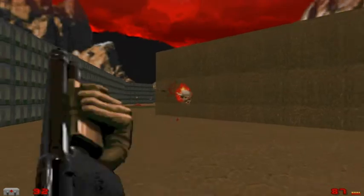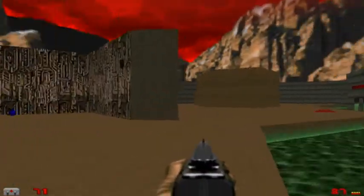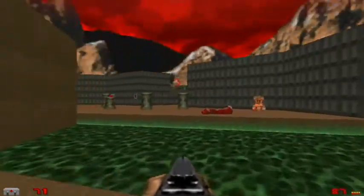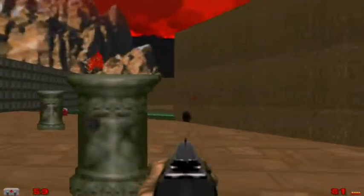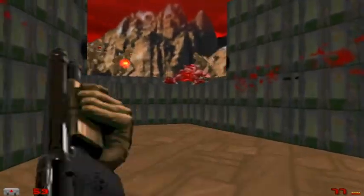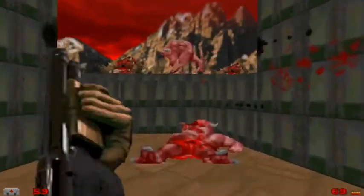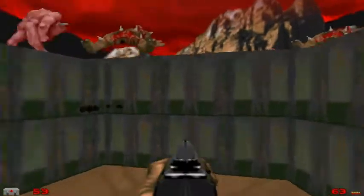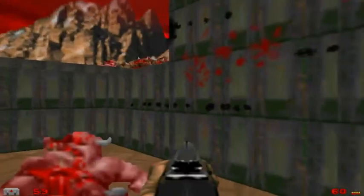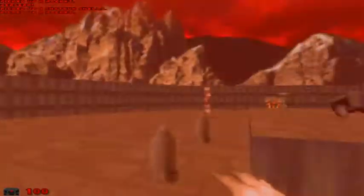Watch out for the occasional Lost Soul. Once they're cleared, before we go any further, let's explore things real quick. We'll go up here and take out the baddies — there are several Lost Souls, some Imps, and some Demons. Just take them out however you want; I'm using the Shotgun because it's probably the most efficient. When they're all dead, go ahead and flip the Switch. Go up the stairs, grab the goodies, including a Berserk Pack, which does count as an item — so grab that.